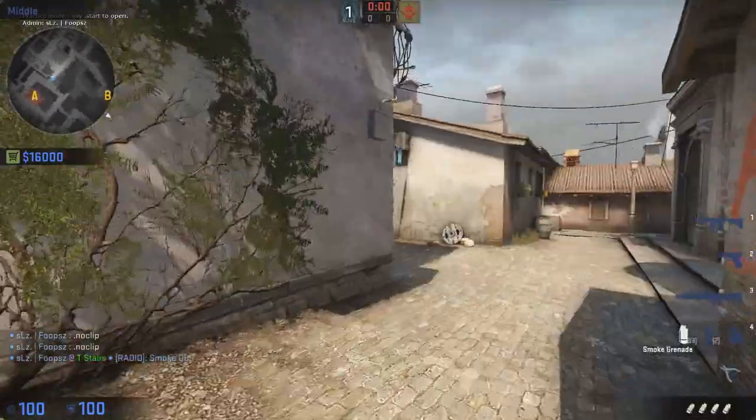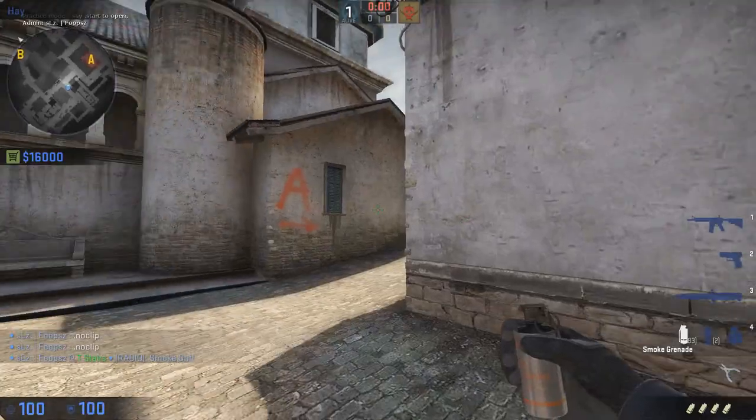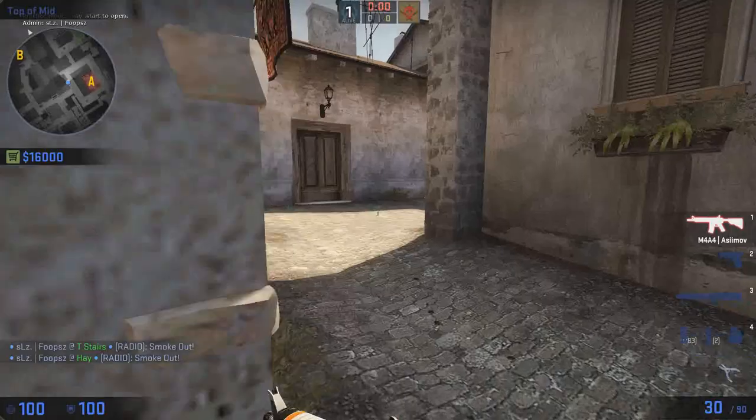There's also one you can throw from right here — line up with that wall right there. Stand right here, take a little step and throw. And that will also smoke it off.